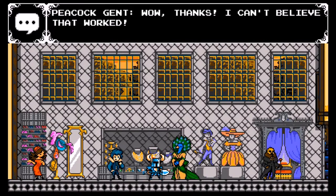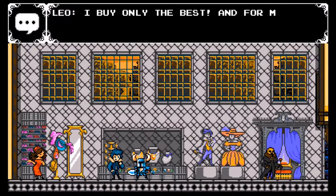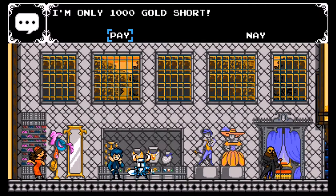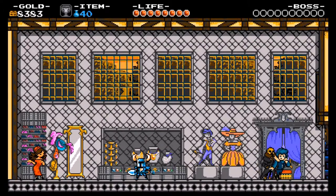'I can't believe that worked!' Yeah, you got scammed. This next guy Leo won't do that to you though: 'I buy only the best, and not for my latest purchase unfortunately — I am only a thousand gold short.' This is a high-end boutique. 'Excelsior — now that I have my purchase, I shall take my leave.' And away he goes.